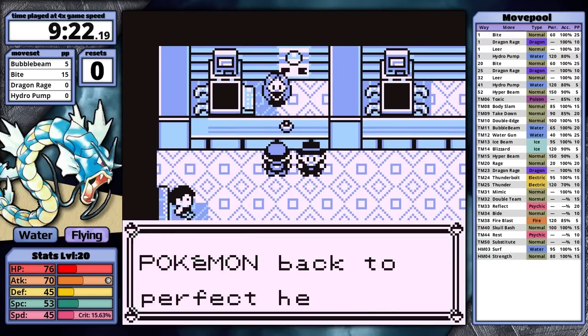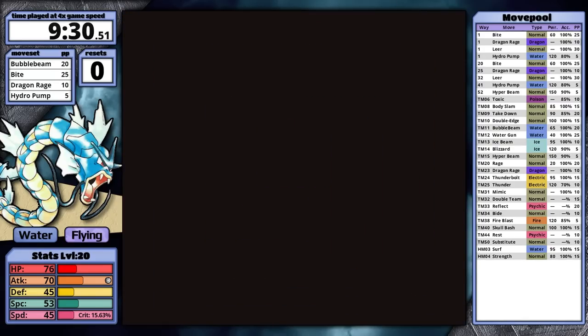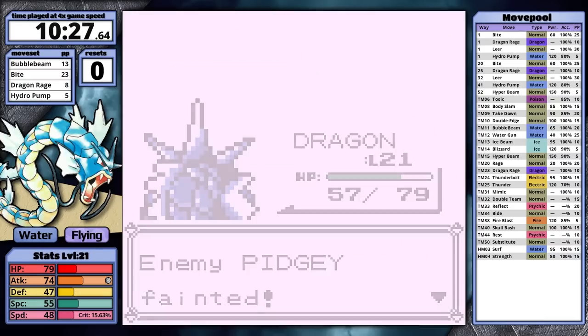This is why I healed at this Pokemon Center earlier. While I'm back, I might as well heal again — I've got to defeat some more trainers. Gyarados smashes its way through the Rocket, the Junior Trainer Male with Raticate, and the Junior Trainer with 3 Pidgeys. After all that, I arrive in Vermillion City.